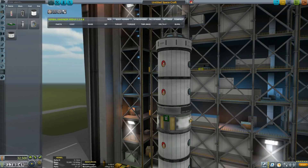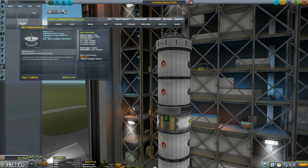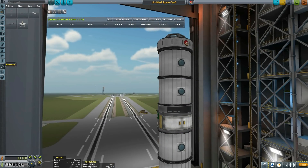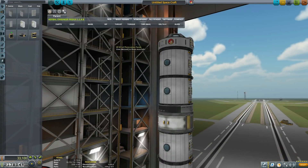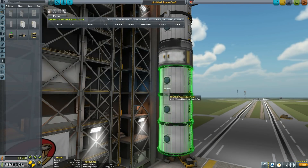Let's put in the Kerbal Engineering System chip. I do want to have it for telemetry, delta-V readings and whatnot. Then we had a requirement on the communications array, I believe. Then we will be putting the photovoltaic panels.